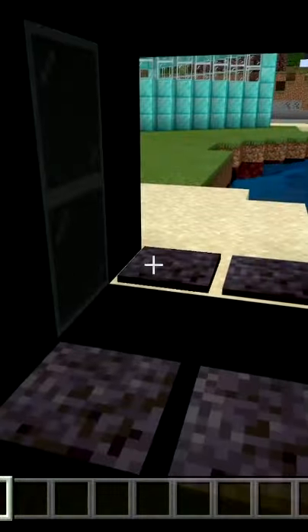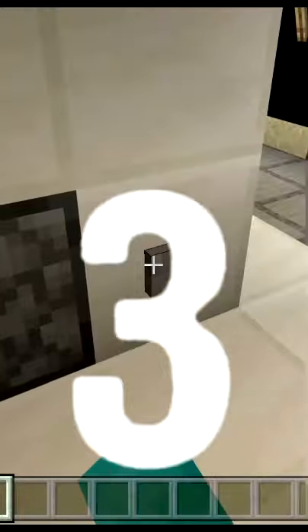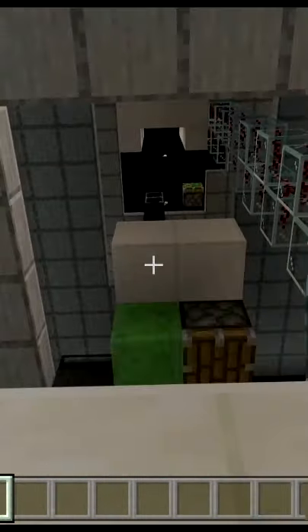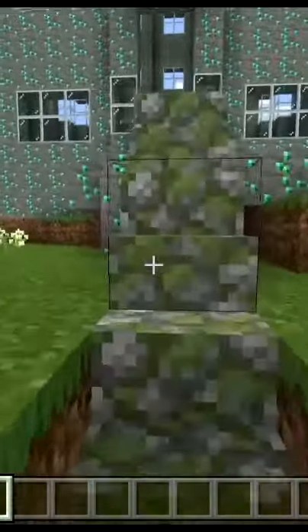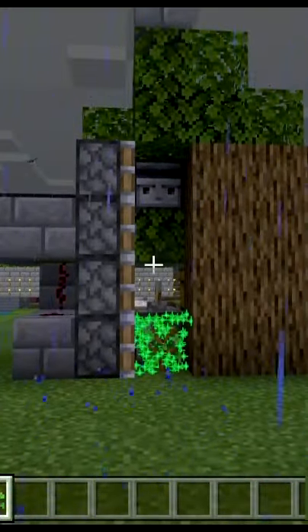We covered redstone doors — make sure to subscribe to the channel if you want to see any of these builds. Number three: a working elevator, we've covered this before. Make sure to check out the channel to see that build. Number four: a jumping entryway, why not.